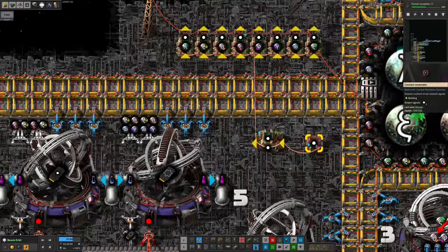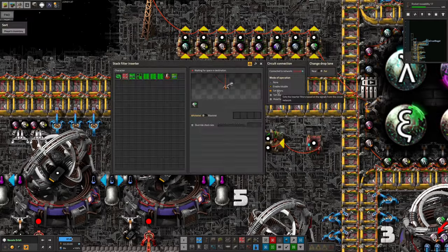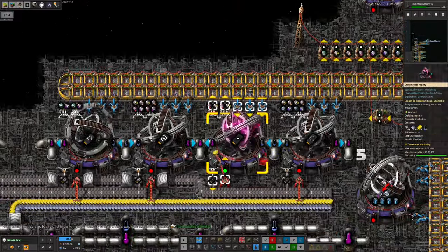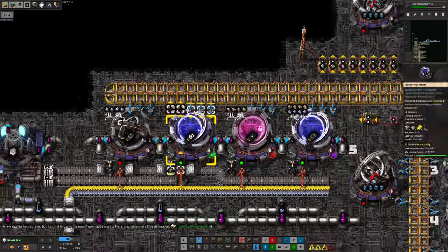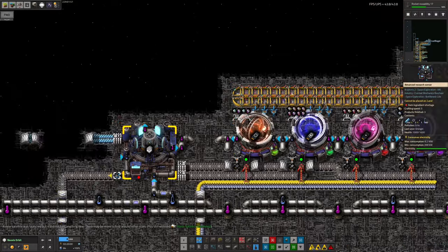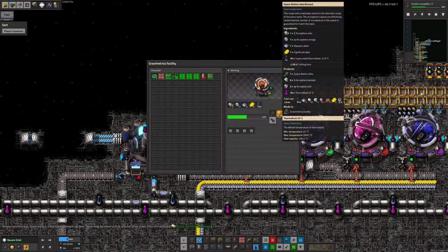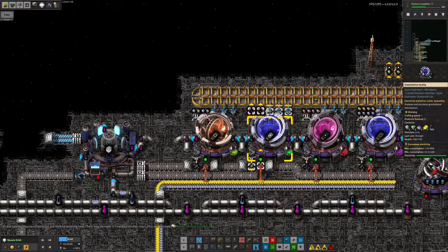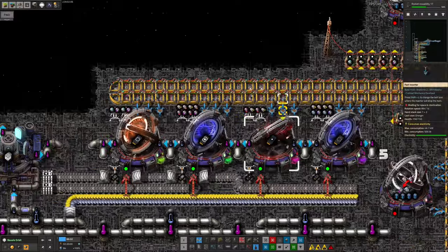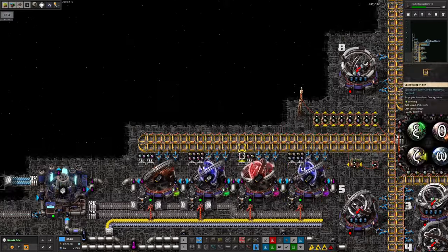Over here we've got this time ring system where I can set the filters, and it will pass out one of each Archa Sphere in turn. Those will then get passed on to these grav facilities along here, which - the exciting part - will turn them into the data cards required to make Deep Space Science 3 catalogues. These take a little while to run: it's a 20-second recipe running at a crafting speed of one, so they'll churn through it gradually.